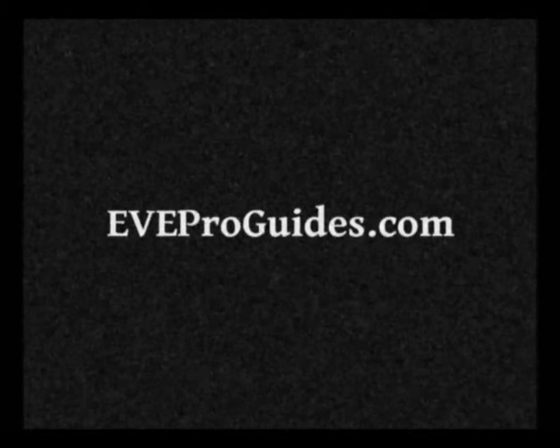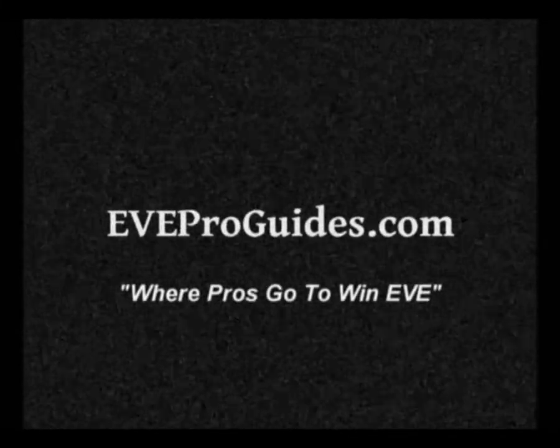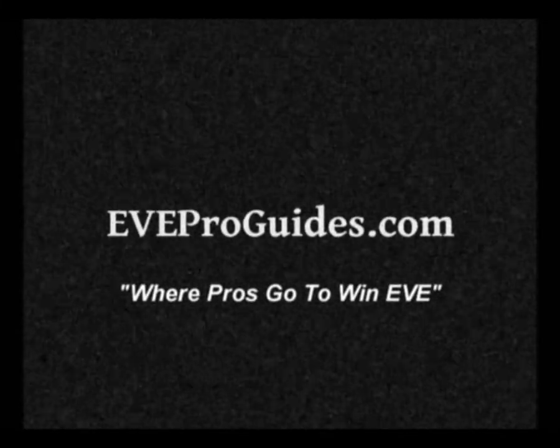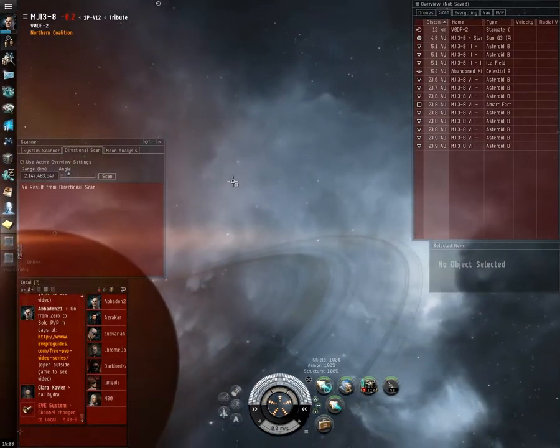Hey guys. In this video you're going to see me quickly scanning out a Drake and a Maelstrom. I jumped into the video when it started and noticed on scan a Drake and a Basilisk, and a Drake and a Maelstrom. So I immediately started using directional to try to find them.